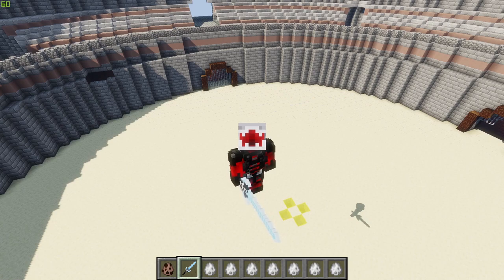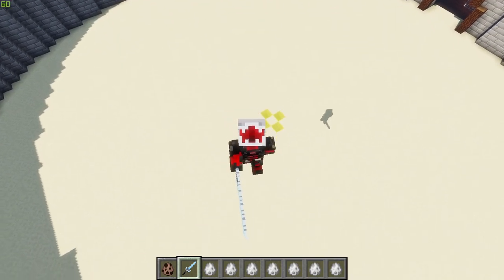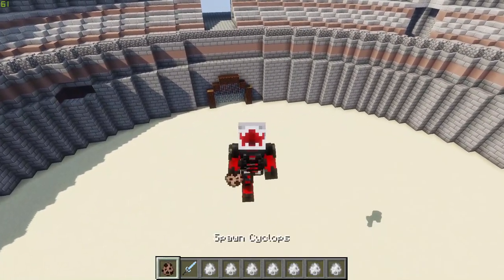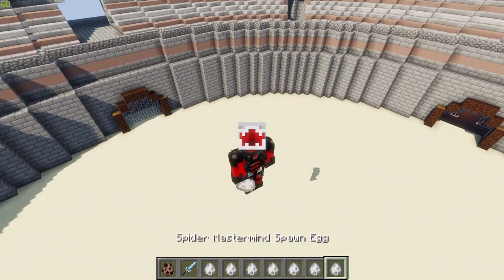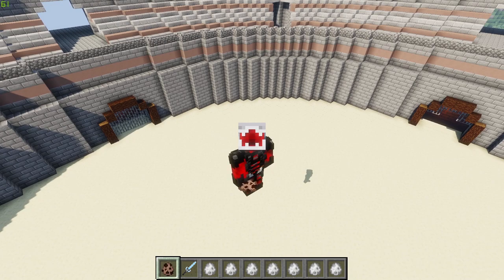Before we get into it, if you are new to the channel, make sure to subscribe and hit that notification bell. Now, we have the Cyclops from the Ice and Fire mod going up against the Doom mobs - it's gonna be spectacular. I know what you're thinking: where are the mob battle sticks? Well, the mob battle mod is still not updated to 1.16.4 forge - it's stuck in 1.16.3.